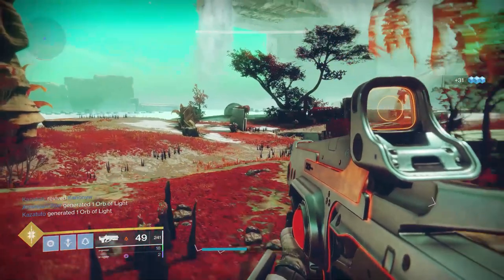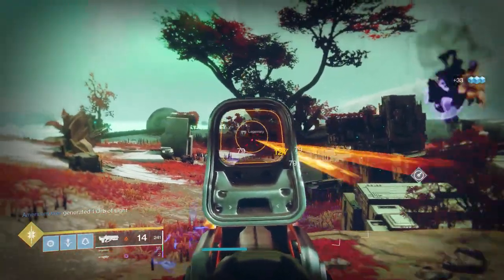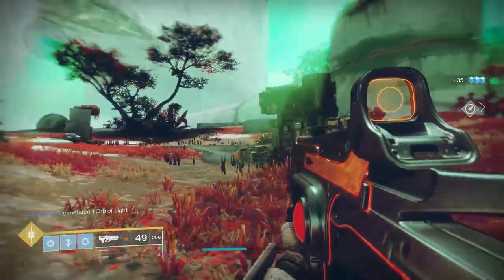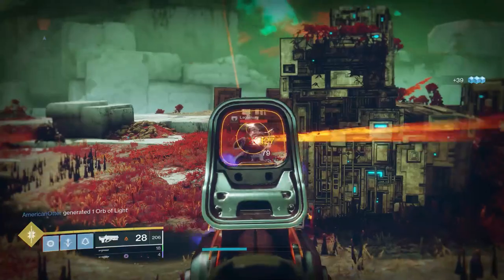Being exotic, Hardlight comes with the exotic intrinsic perk Volatile Light. This allows the weapon to have no damage drop-off, and for the projectiles fired from the weapon to bounce off surfaces dealing extra damage.